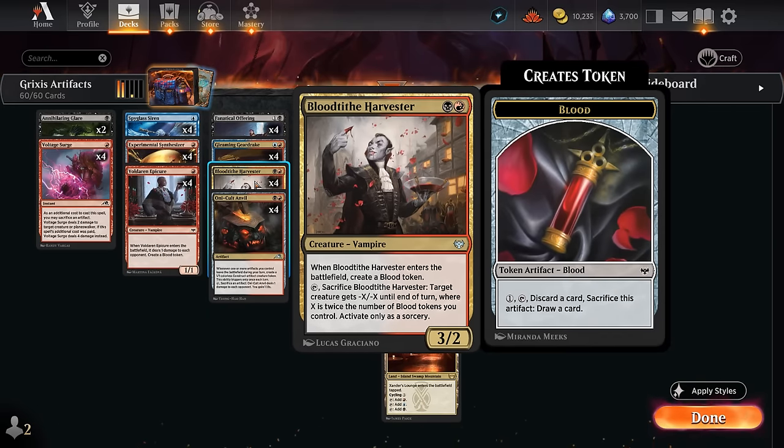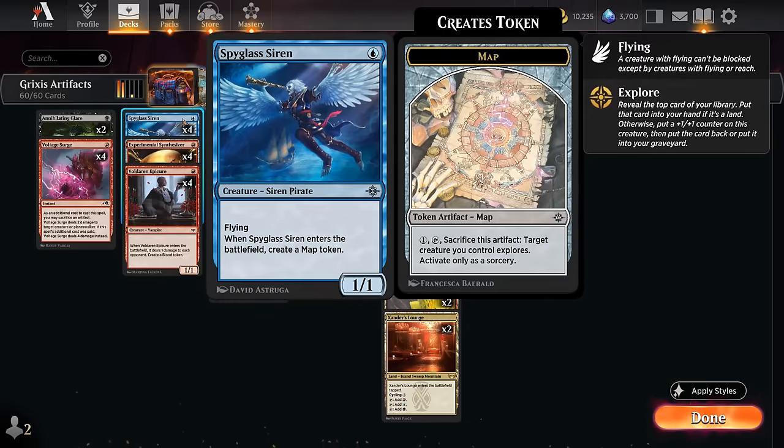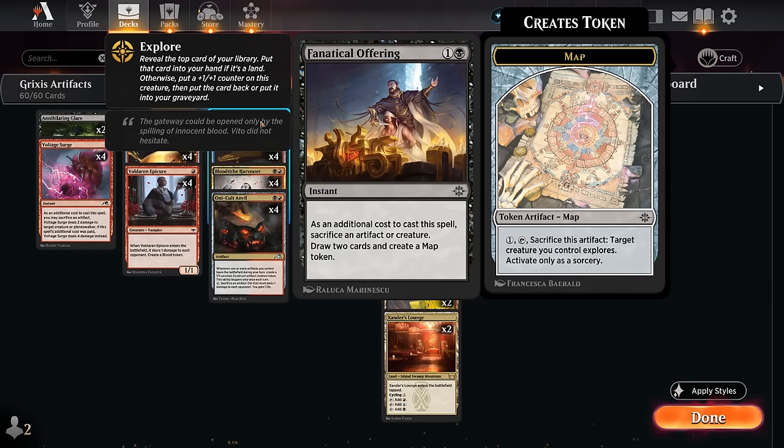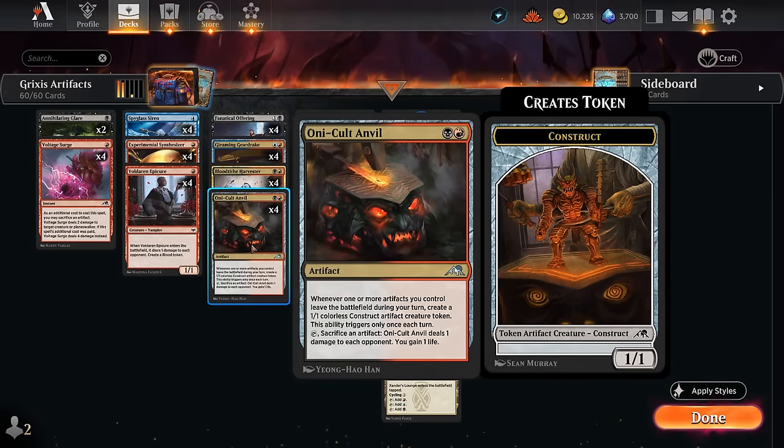Harvester remains a staple of the sacrifice archetype, as it can also remove opposing creatures if we have enough blood tokens in play. Besides blood tokens we also have map tokens, which let us explore if we sacrifice them for one mana from Spyglass Siren. Fanatical Offering is a two-mana instant that needs us to sacrifice an artifact or creature as an additional cost, and then we draw two cards and make a map token — a nice instant-speed play to sacrifice a creature about to die after chump blocking, and can also enable the drake at instant speed.